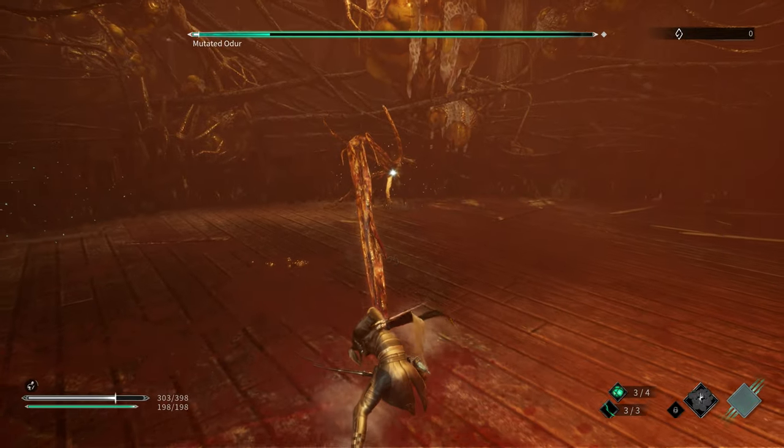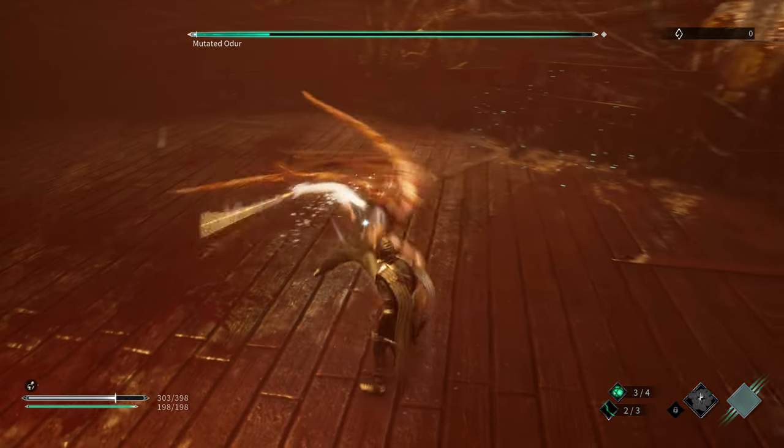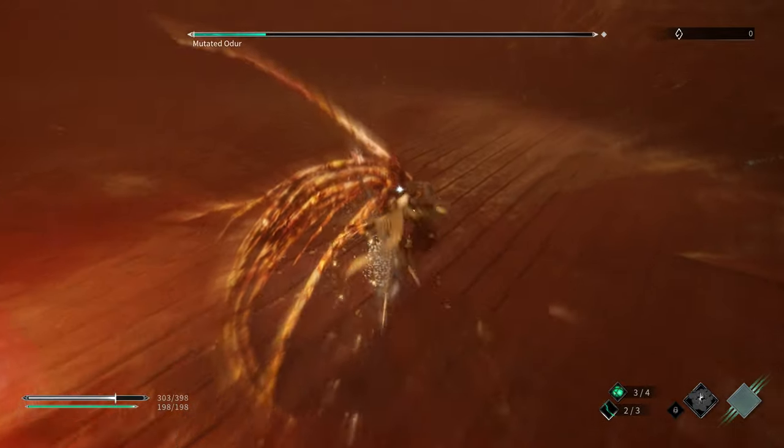This tentacle attack is tough to time, but it's 1, 2, 3, 4. That's how you parry that one.